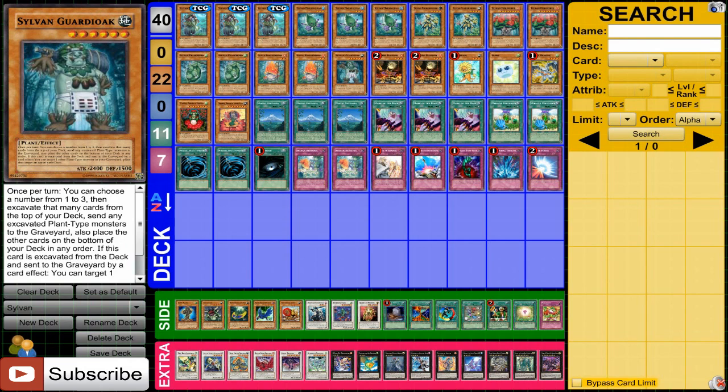Then one Guardi Oak — an Earth attribute monster with 2400 attack, decent attack. He can also excavate once per turn, which is really, really nice. The big thing about him is that when he gets excavated, you can take a card from your graveyard and put it on top of your deck to set up whatever you need. Again, reusing those Sylvan effects that are very powerful.